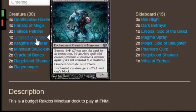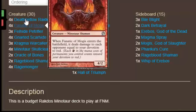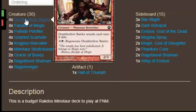4 Gnarled Scarhide because he's a 2/1 for 1 and you swing until he's dead. Same with Death Bellow Raider — no turn 3 job, regenerate him.